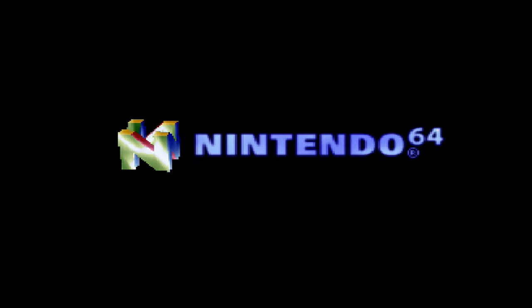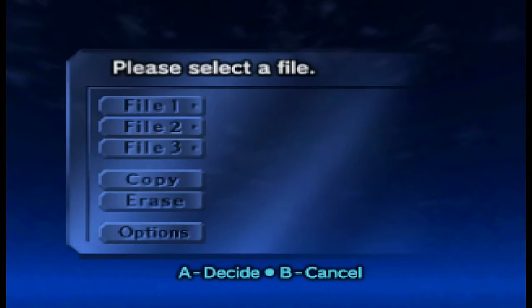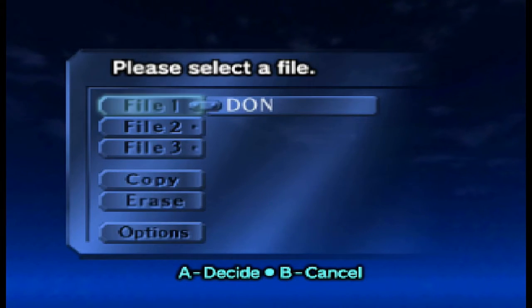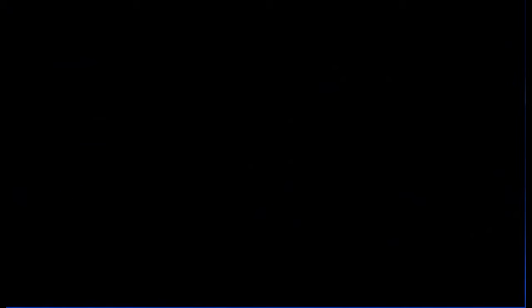I'm hoping this starts up. Alright. For some reason B and A are kind of swapped here. I'm using a wired Xbox controller, and pressing the B button to confirm — A needs to go back. Let me clear some video cropping here if needed.